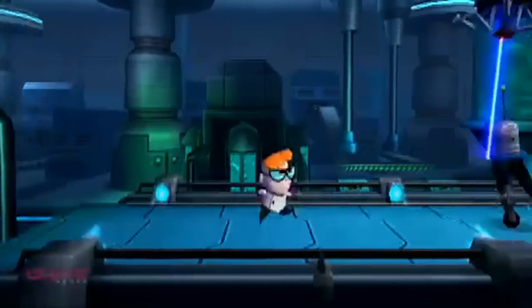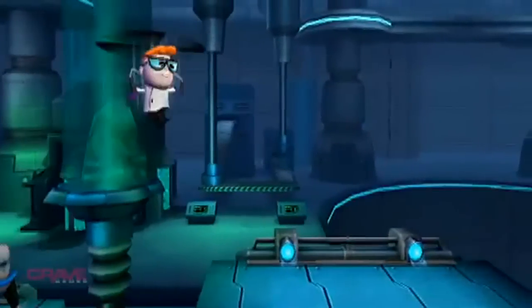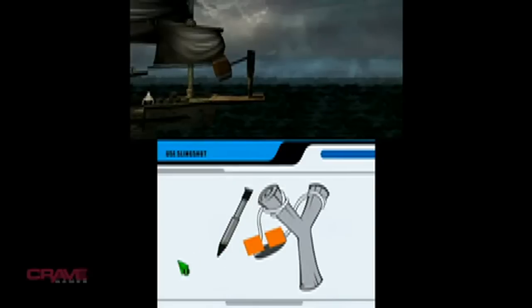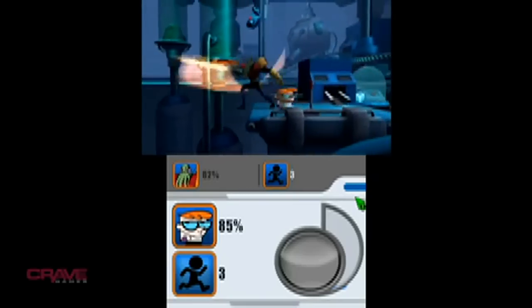For example, in Dexter's Lab you're platforming through his laboratory on red alert, then you end up in a first-person shooter mode inside his tank blasting through the lab. You may be using the touchscreen in one level, or the microphone to solve puzzles in another.